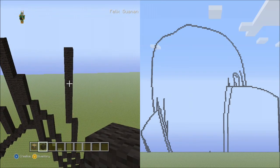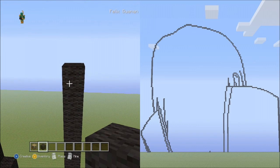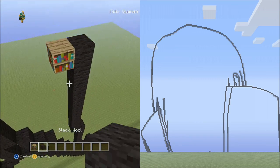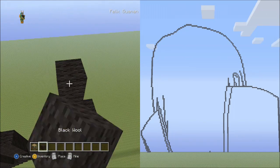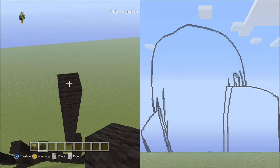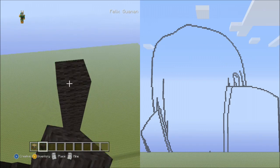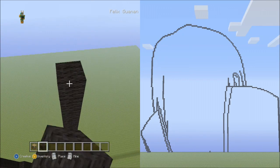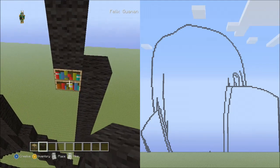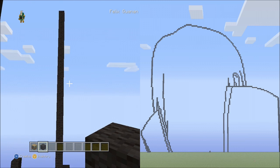From this block place 24 blocks going up on the left side: set 1 (1–10), set 2 (1–10), then 1 through 4 for 24 total. Pause the video if you need to, to double check that you've placed 24 blocks going up.